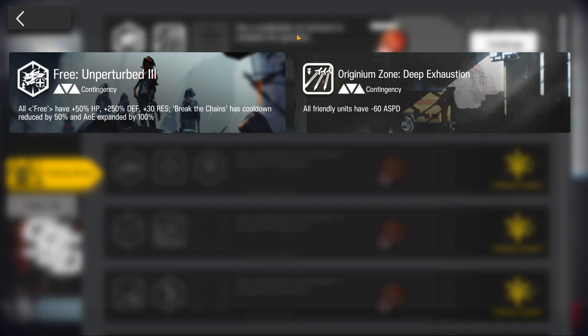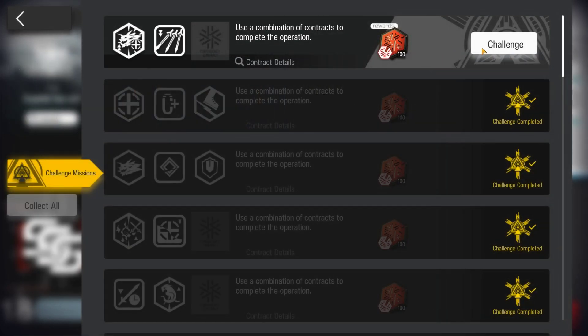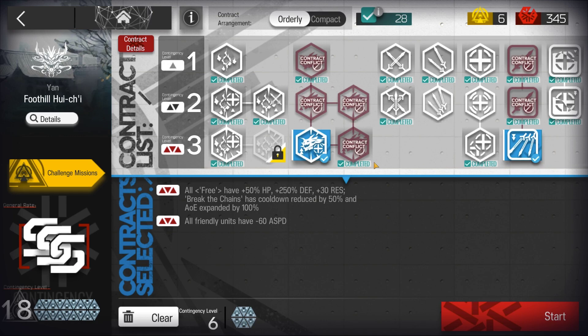Welcome to my video. This is Ekujin presenting the Low Stars All-Star Series. The mission for today's CC7, Foothill Hui-Chi, Challenge 8 with Chen Hollandae.